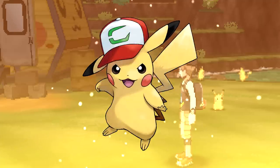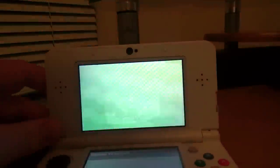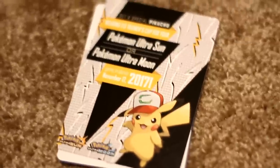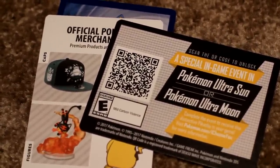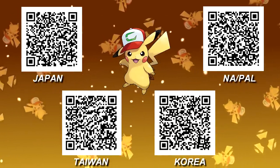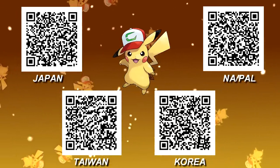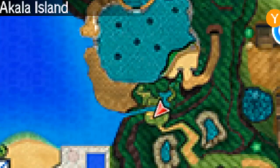This is a hunt for partner cap Pikachu, which is obtainable in Ultra Sun and Ultra Moon via QR code. It's important to know that this is the only cap Pikachu available as a shiny. I got my QR code with my ticket to see I Choose You in theaters back in 2017, but really you can use any picture of the QR code corresponding to your region to unlock the event at any time. Once unlocked, you can go to the Pikachu Valley on Akala Island to receive it.